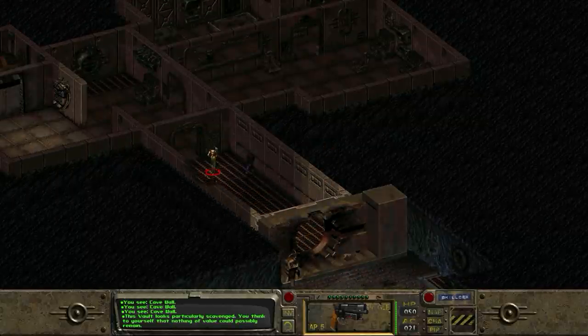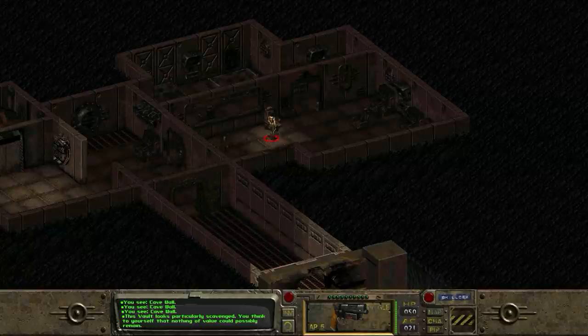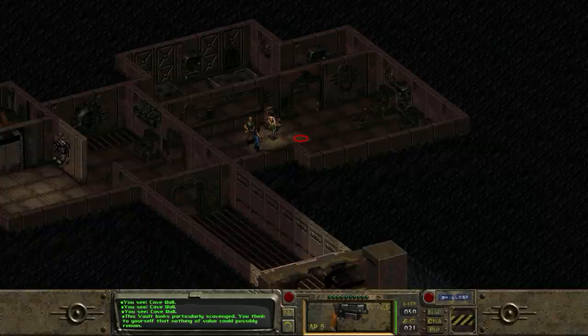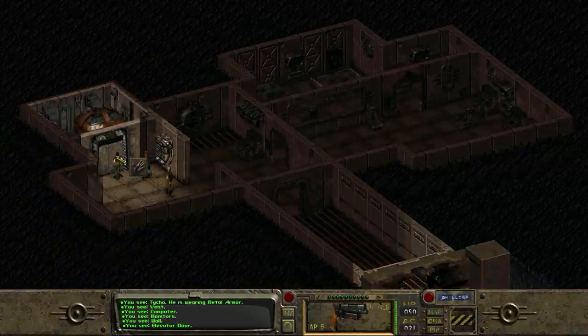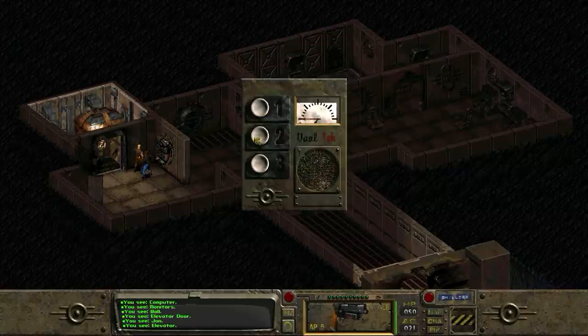The vault looks particularly scavenged - you think to yourself that nothing of value could possibly remain. Let's have a look around here just in case. The description is right - hold down shift, literally nothing of any value is showing up here. Down the elevator, assuming it's working. Do we have power? Seems to be lovely. So in we go, down to... oh yes, of course, I could just skip straight down to floor three. That's nice. No, let's check floor two first, just in case.